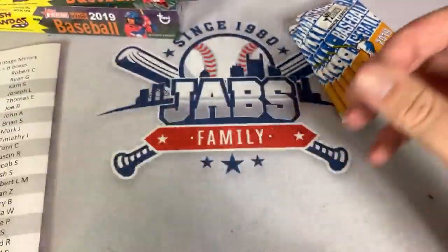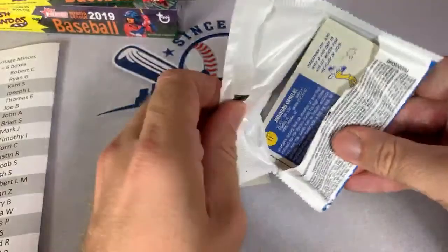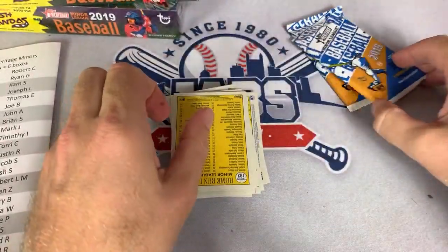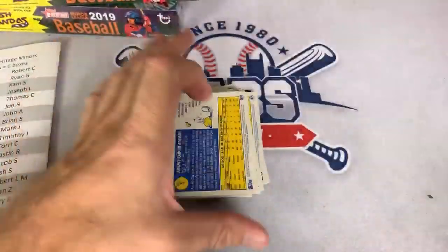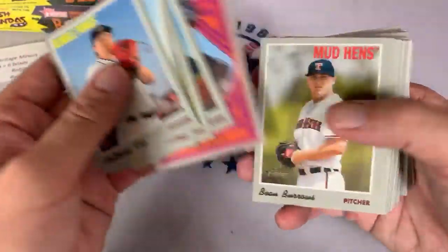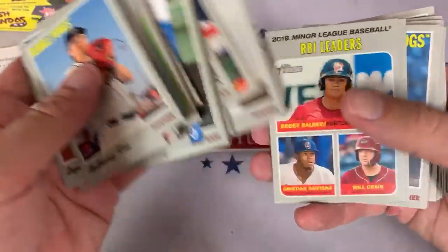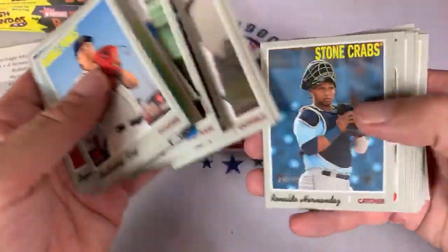I can't believe he wasn't in 2020 Topps — did they skip him for update? Is the update checklist out yet? I've been meaning to look at that. Since update comes out in about two weeks, I wanted to check the base checklist to plan the break. Baker went to TCU. Update comes out around October 16th — looking forward to that, it's going to be a big one.